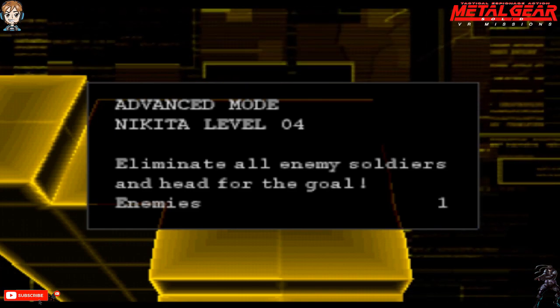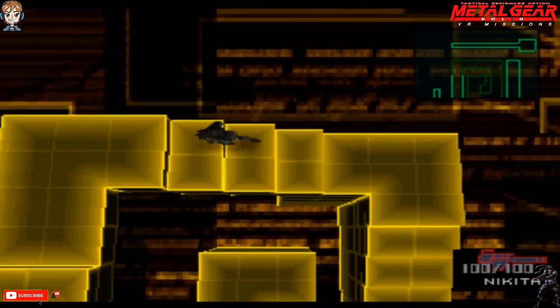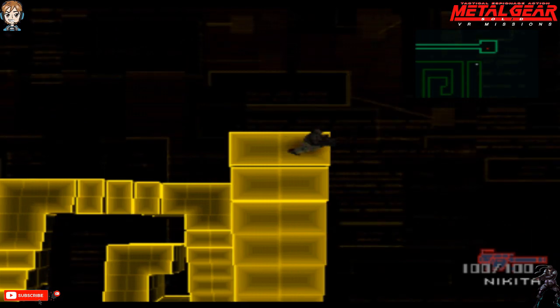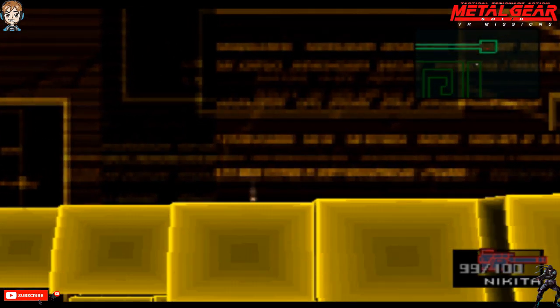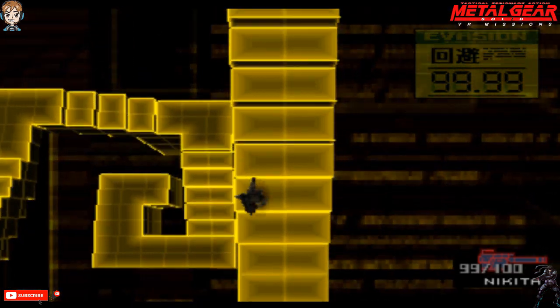Level 4! Eliminate soldiers, head for the goal. Enemies: 1. Let's go! There's only one dude here. Where's the sausage party orgy? I want to just kaboom them all into the abyss of the VR world! Oh shit! Where is this dude? I'm going in deep space! Fuck this! Watch where you're going! He's above me! There he is! I need to get a little higher - how the fuck am I going to get higher? It's the highest I can go!